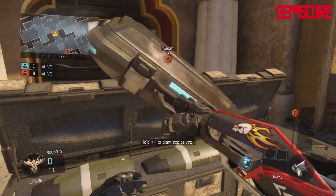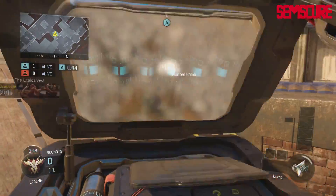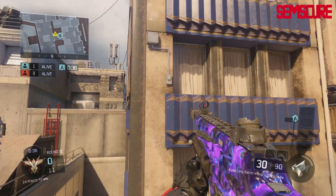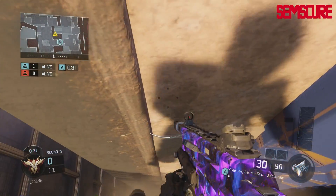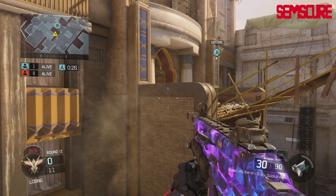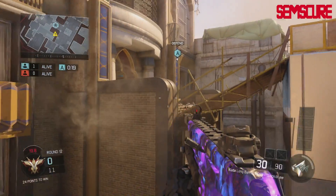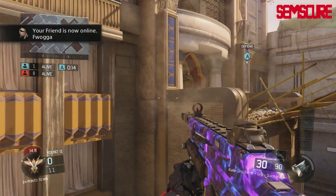Another thing you can do is if you go ahead and plant the A bomb, there's actually a really sick spot to check bomb. If you're sitting over here, right under where the e-box is, all you got to do is jump on this little ledge down here. Jump right on it and you can sit down here. No one's ever going to check it and you can see if someone walks on the bomb. Just sit right here — you're pretty much protected by everything. Bomb's protected, they have no chance, nothing really that they can do.